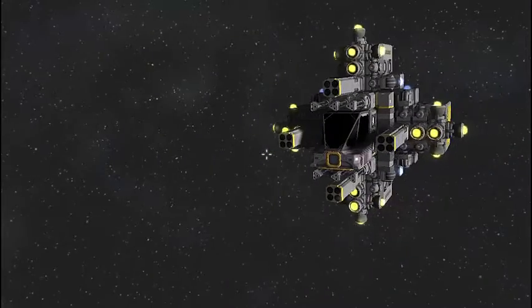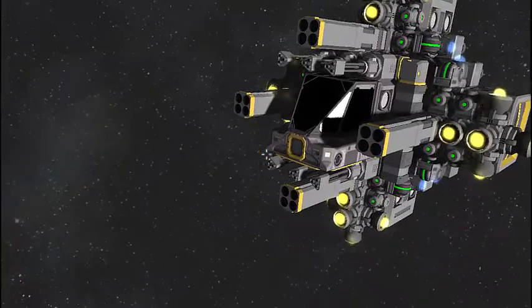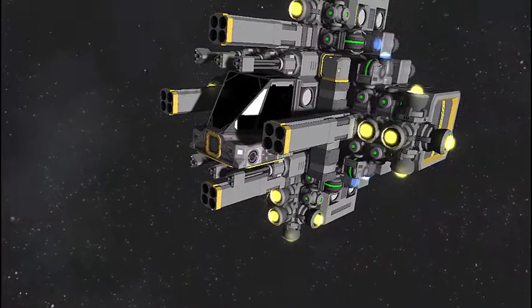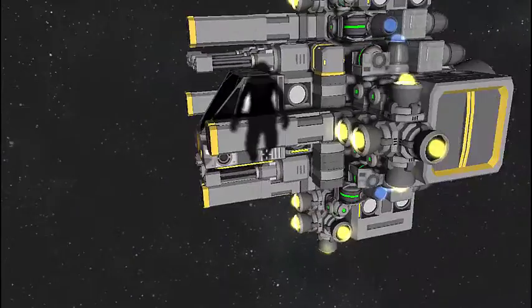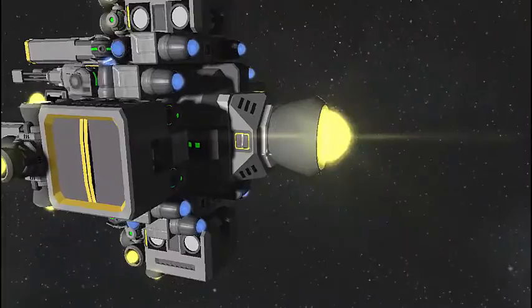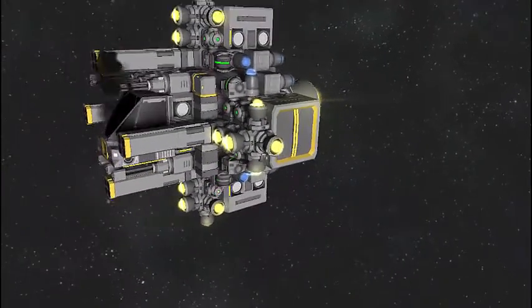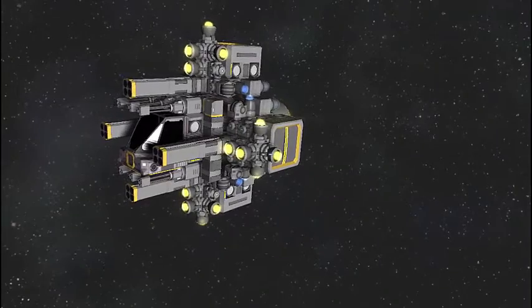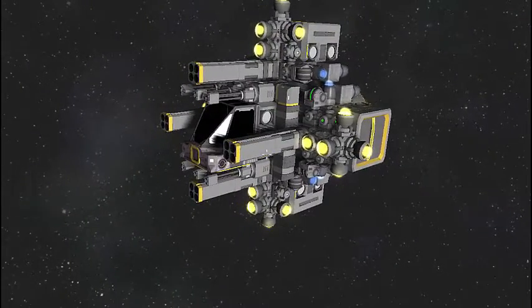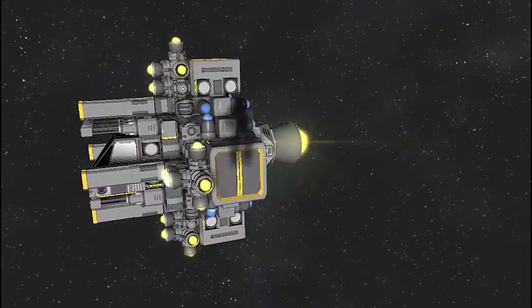I'd like to show you today this ship which I built and will be on the workshop very soon. It's a small atmospheric vessel which will be able to go interplanetary very fast and very easily. Sadly I can't test this because I'm a DirectX 9 user and can't run planets myself. But I'm pretty sure it would work with that big atmospheric hydrogen engine on the back.